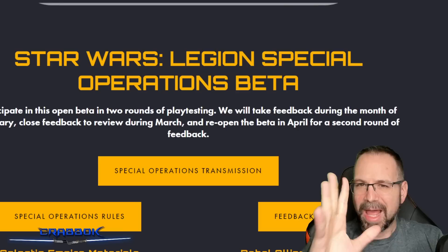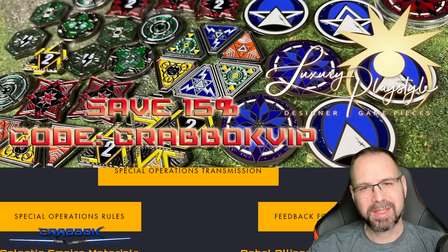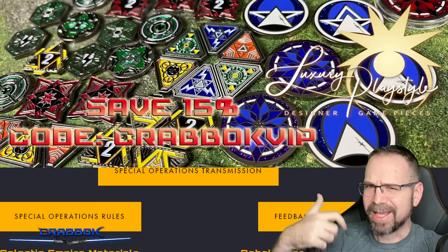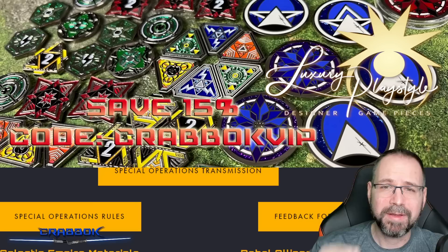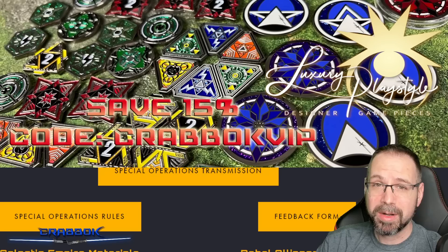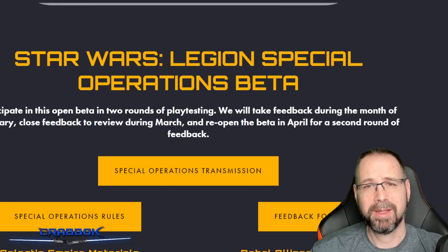If you guys are new here, a little admin stuff before we dive in. We're doing a $25 Amazon gift card giveaway — you just have to be a subscriber and leave a comment on this or one of my videos. Also, thanks to today's sponsor, Luxury PlayStyle. Amazing full metal tokens, double-sided, heavy, gorgeous — fully compatible with Star Wars Legion, as well as X-Wing, Magic the Gathering, and Key Forge. Head over to LuxuryPlayStyle.com and use code CRABOCKVIP to save 15% off your purchase. Valentine's Day is coming up, so treat yourself or send someone the link with the code.